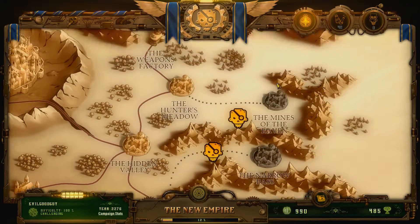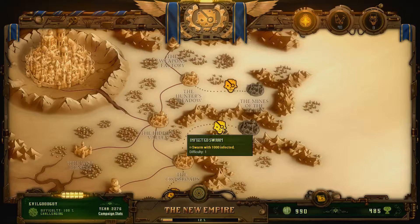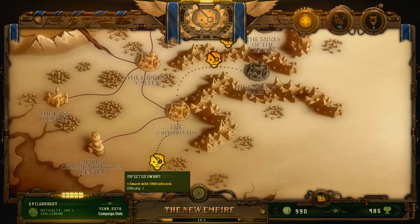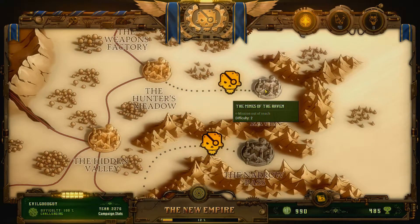Alright, so we got one, two, three areas we can go. It looks like no matter where we choose to go, we're going to run into an infected swarm. This one's only got six hundred, this has got a thousand, that's got a thousand. I guess going towards the 600 would be the best bet. Alright, so we can go to the Mines of the Raven.